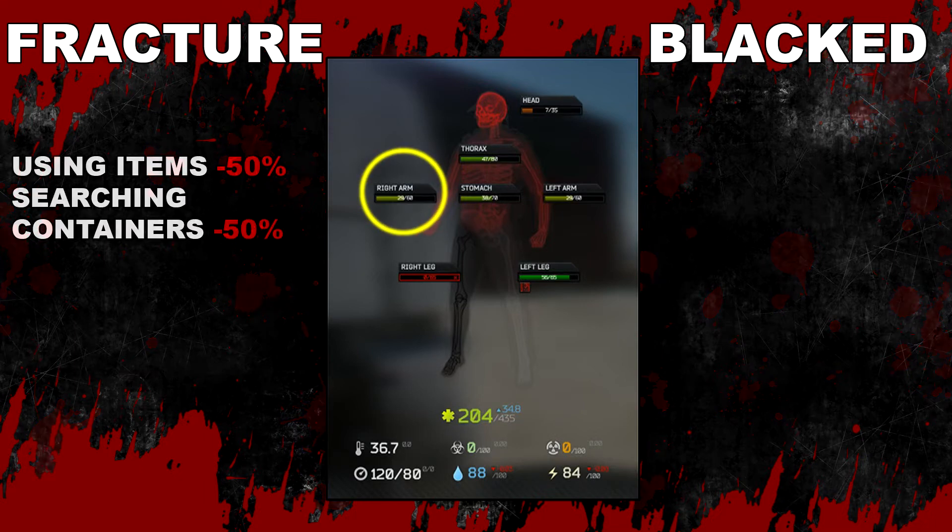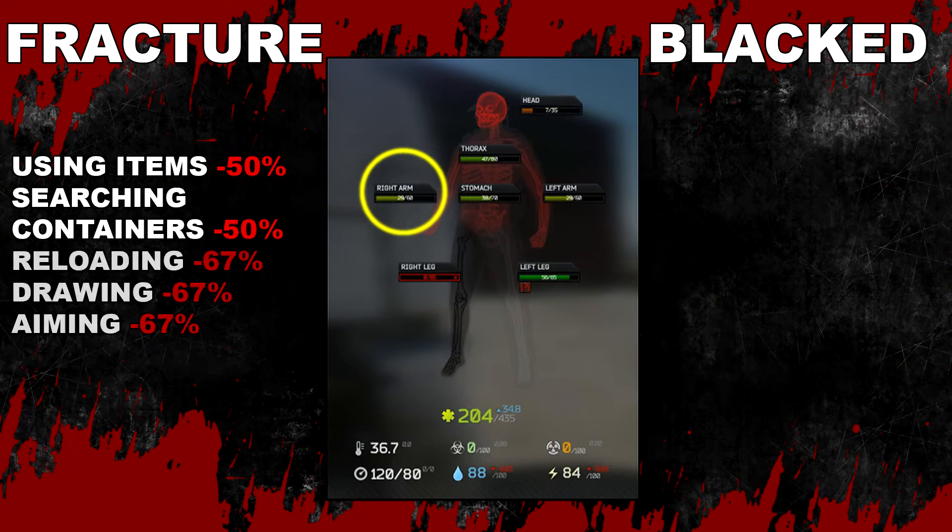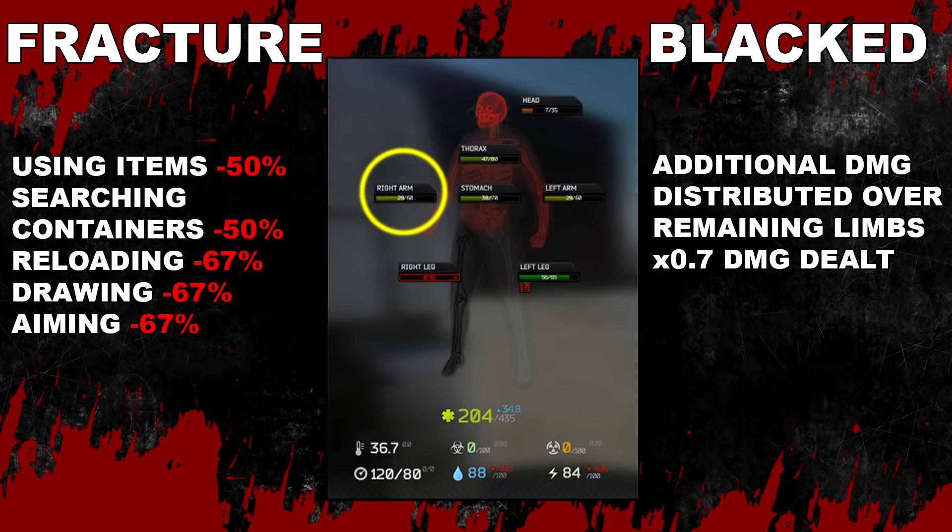The right arm: when fractured, using items and searching containers is 50% slower, and reloading, drawing and aiming weapons take 67% more time. When blacked out or destroyed, any additional damage taken will be distributed over the entire body's health pool at 0.7 times the damage dealt.